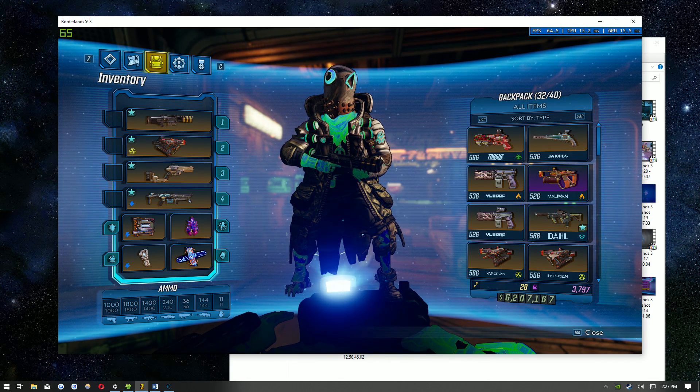First you're going to need Cheat Engine and a certain script — there will be a link in the description to download both. Then open up the game, and I highly recommend changing the visual settings to window mode at a lower resolution so you can change things quicker in Cheat Engine.